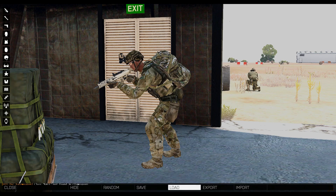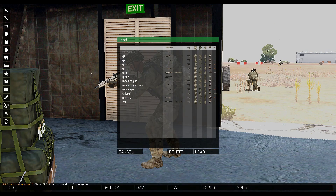Bob's your uncle and Fenn is your aunt. Now you have a full arsenal, and you shouldn't run out of anything, and get your buddy slotted.